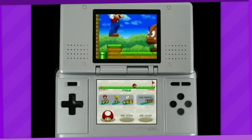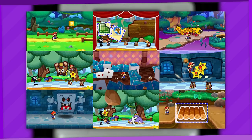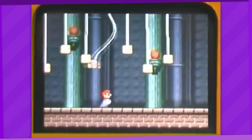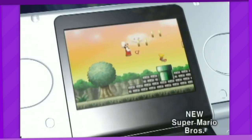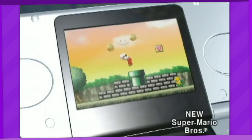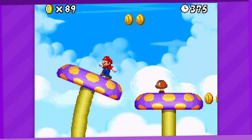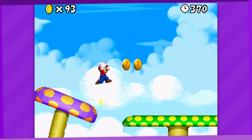NSMB is one of the Nintendo games whose development process I want to know more about the most, right next to Sticker Star. Being the first original 2D Mario platformer in 14 years and built right off of a Mario 64 remake of all things, the prototype footage definitely feels more like a 2D Mario game with the 3D Mario moveset, kind of like an inverse 3D Land. Still, some of the wackier level design did end up making its way into the final game, and this is what I want to touch on today.